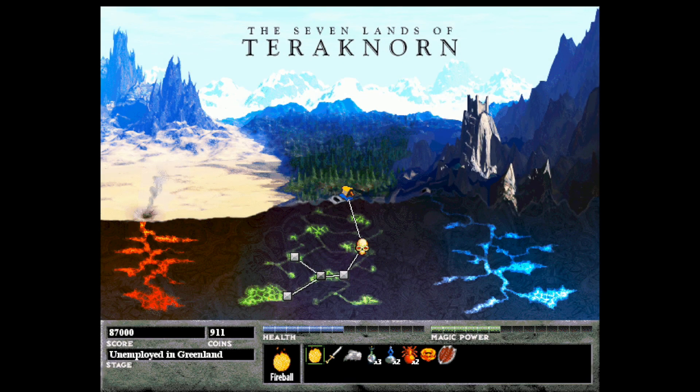Welcome back. Let's hop into Unemployed in Greenland. We're going to be moving out of the caverns into the forest area. There are seven distinct tile sets along the bottom: the fire caverns, the main caverns, and the ice caverns. Up on the right are the mountains, in the middle are the forest levels, there's a desert tile set to the left, and the far upper left is the realm of the Mandatrachi — those are the seven lands they call them.